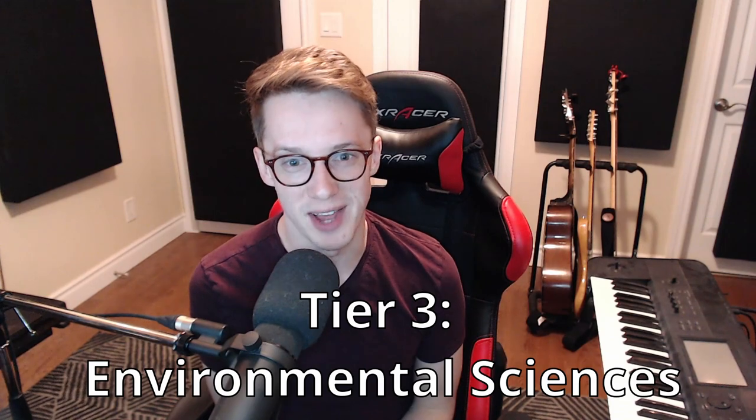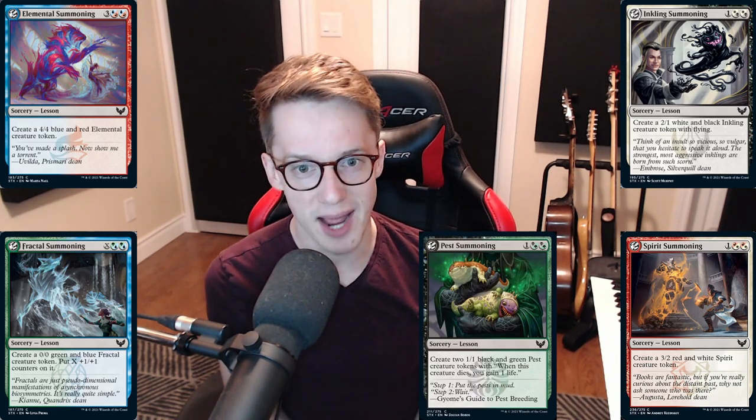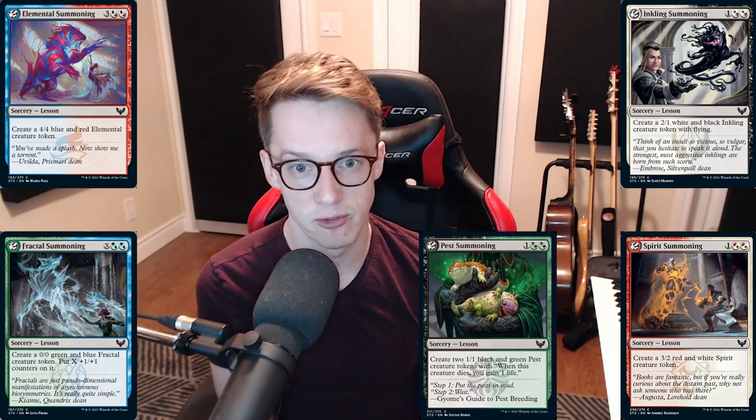At tier three, we have Environmental Sciences all by itself — a colorless lesson you always want one copy of in every deck. It's great for splashing but also good in a regular two-color deck when you're stuck on lands, giving any learn card the ability to find the land you need. You only ever need one copy, so once you've got it, don't worry about it after that. At tier four, we have the hybrid lesson cards: Elemental Summoning, Inkling Summoning, Fractal Summoning, Pest Summoning, and Spirit Summoning. These fit into up to three color pairs, are quite powerful, and don't take up deck slots. I believe Elemental Summoning is the best, as Prismari, Quandrix, and Lorehold all actively want a five-mana 4/4.